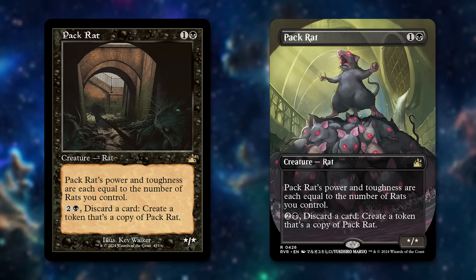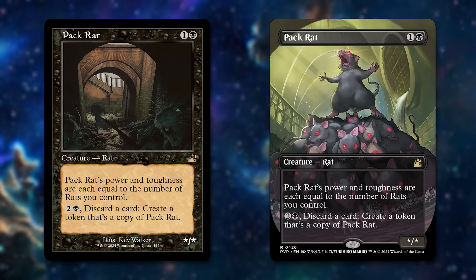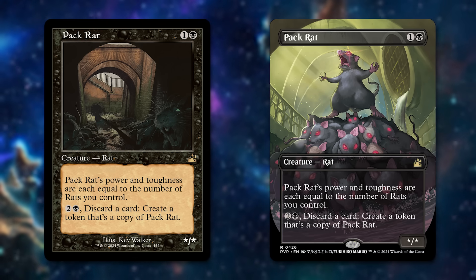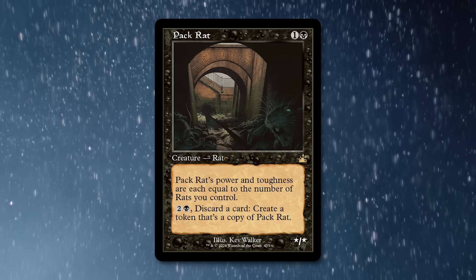Pac-Rat is the most famous example of a dominant limited card. It's the most powerful card in RTR limited, full stop — way better than Cyclonic Rift. It's a two-mana threat that, if not killed immediately, makes a second copy of itself and becomes impossible to remove. One of the most powerful limited rares of all time. People believed that if RTR ever got remastered as a draft environment on Arena, they should remove Pac-Rat. But notably, Pac-Rat has not been upshifted to Mythic — it's still a rare. I'll come back to that.